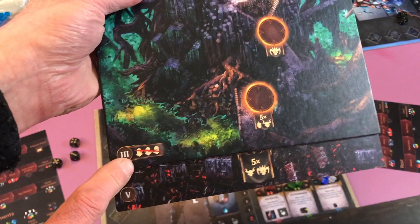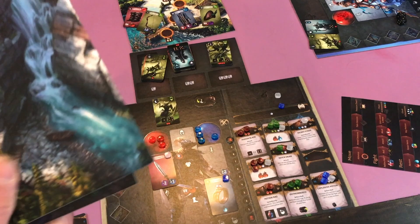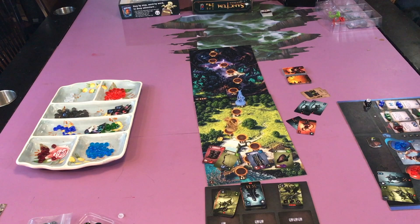Depending on the player count will tell you which board to go next. If you're playing a four player game you would go to board two and then three. In a two player game you wouldn't use board two but you would use board three next. Usually there's two boards at a time but for the purpose of this I'm just going to show you one at a time.